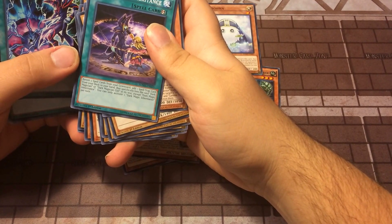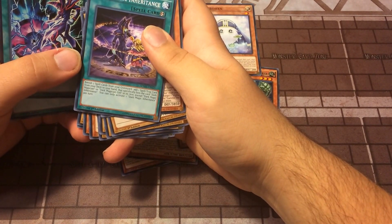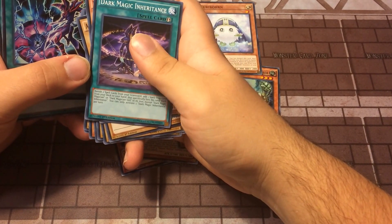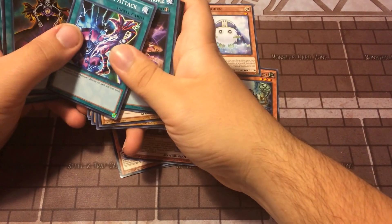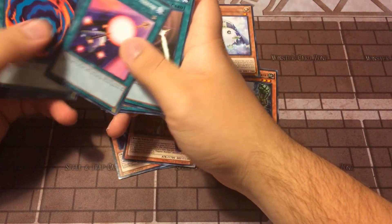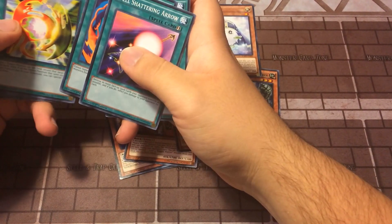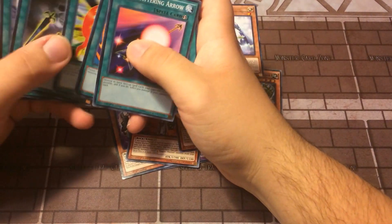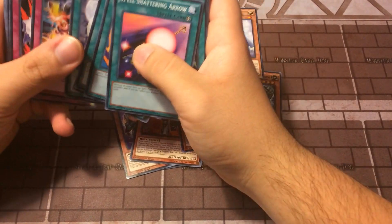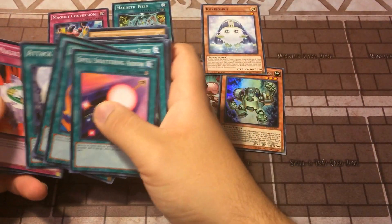Banish two spell cards from the Graveyard, add one spell or trap card from your deck to your hand that specifically lists Dark Magician or Dark Magician Girl in its text, except Dark Magic Inherence. That's actually not too bad for new Dark Magician support. Got some regular cards — a Spell Shattering Arrow, not too bad. Diffusion — kind of cool. Attack the Moon — that's an old card. Magnet Conversion — here's another new Magnet card.